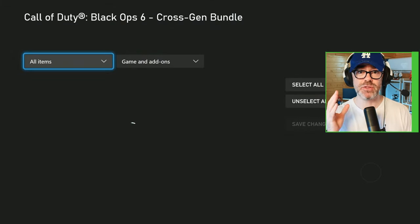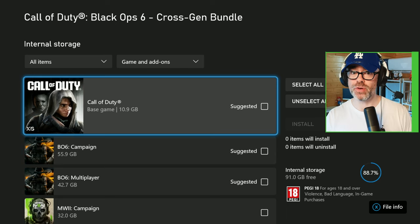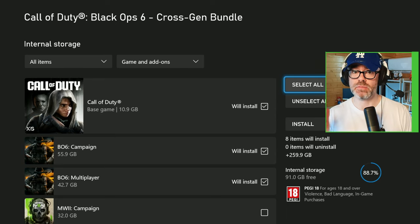To give you an idea of the difference this will make by doing it this way — if you clicked install all, which is select all, that would have been 259.9 gigabytes.